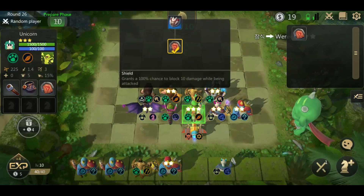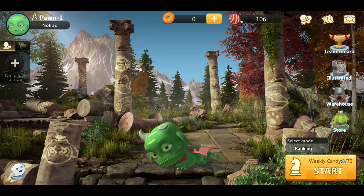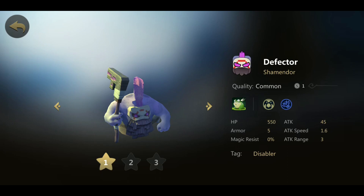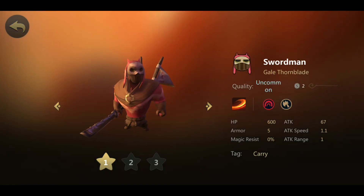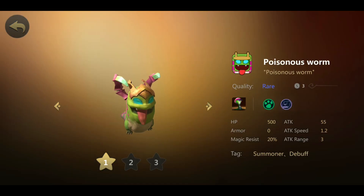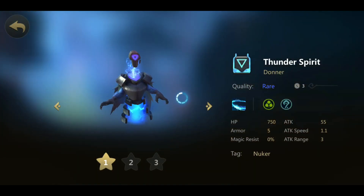Item recipes can be daunting. So if, for example, one high tier item requires two pieces of lower tier items, but you only have one and only later randomly get the other set piece, the system tells you which hero to equip that item with to successfully level up the item. When the timer runs out in the preparation phase, you enter the battle phase, where your heroes and opponents automatically fight each other. Whoever loses gets life point depletion depending on how many heroes the winning player has left.